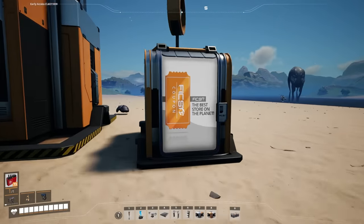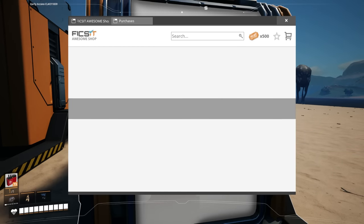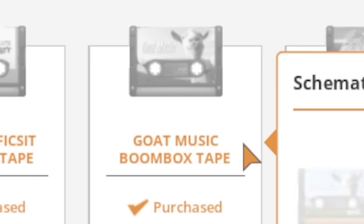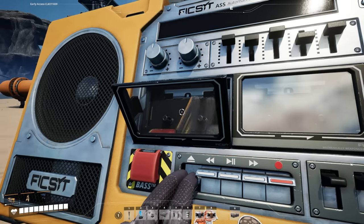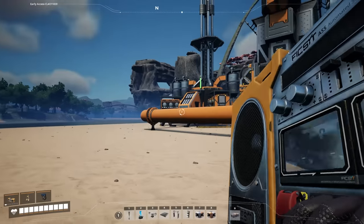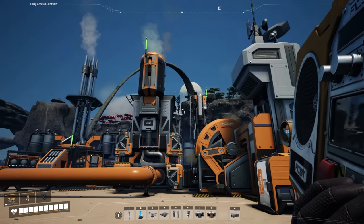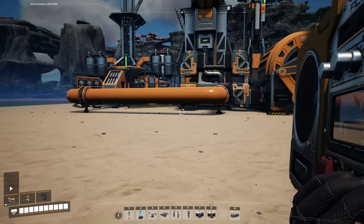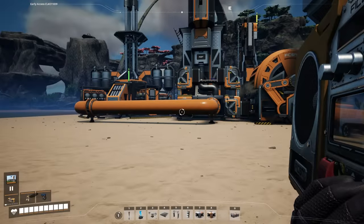And once you have any amount of coupons, you want to go to the awesome shop and buy yourself a boombox, and get the goat music boombox tape. Because this game is amazing in a lot of ways, but the music doesn't really fit the factory theme in my opinion. You can get the goat simulator soundtrack and start blasting it instead.